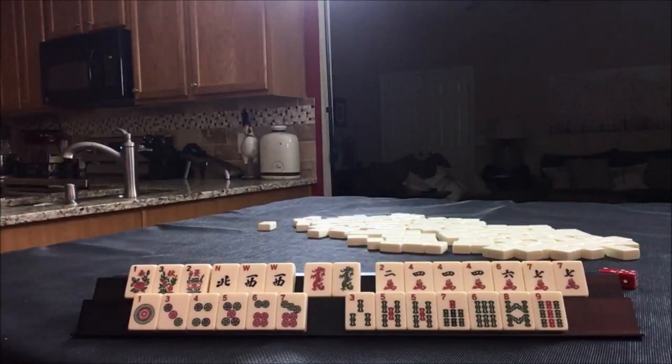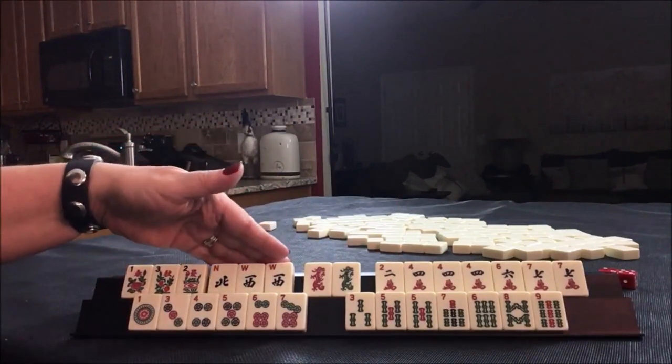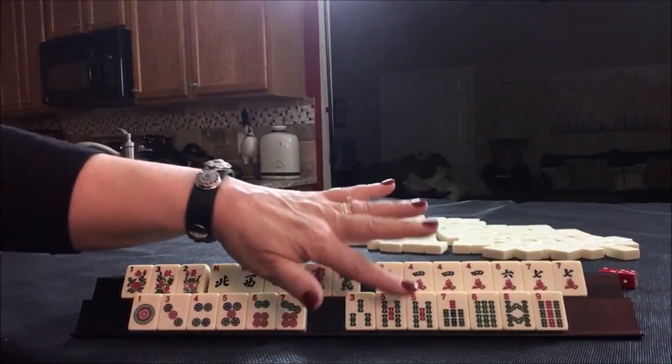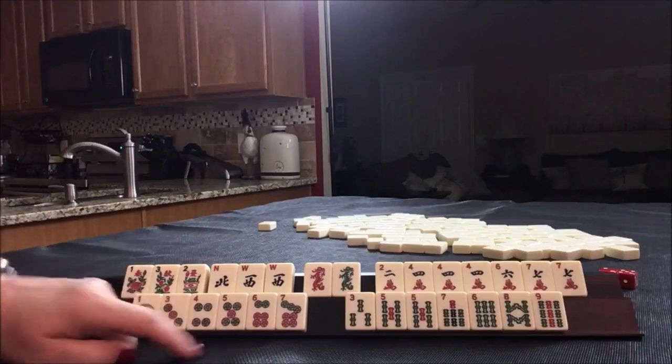For this set of tiles, we have three flowers, a pair of Wests, a Pung of Fours, a pair of Sevens, and here are some Fives - a three, four, five, six consecutive run.